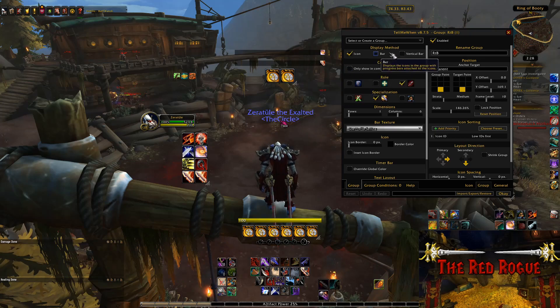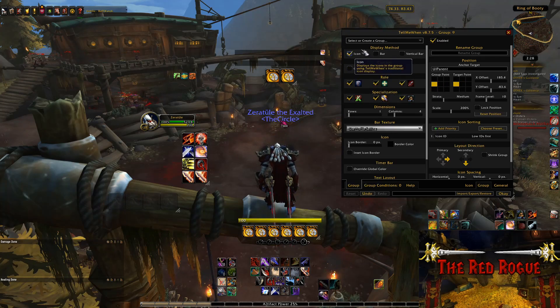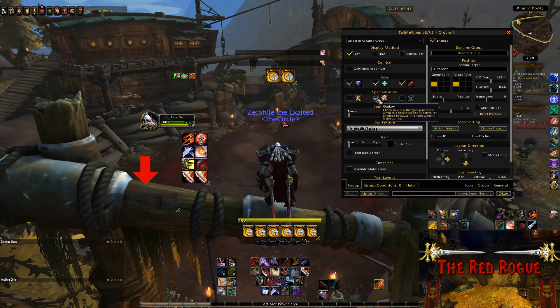To do this, you'll want to click on the group tab at the bottom first, which should bring you the display parameters for this group. For instance, we're going to be making a Roll the Bones tracker as our first example, so we'll be using the icon display method for this, since it makes it easier to quickly see at a glance which buffs are active. We'll take a peek at the bar method later in this video. This group will only be active in Outlaw spec, so we're going to have to untick the Assassination and Subtlety icon boxes, as you don't need pointless information on your UI when you're in a different spec. You can quickly see how this works by deselecting Outlaw also, which will make this group disappear since we're in Outlaw spec right now. Obviously, we'll need to turn this back on.